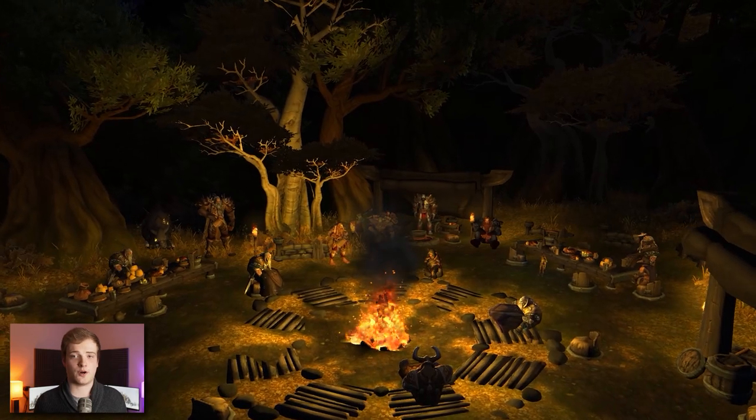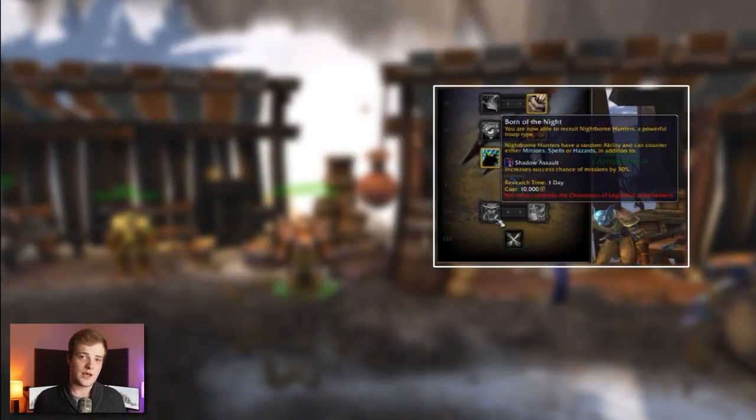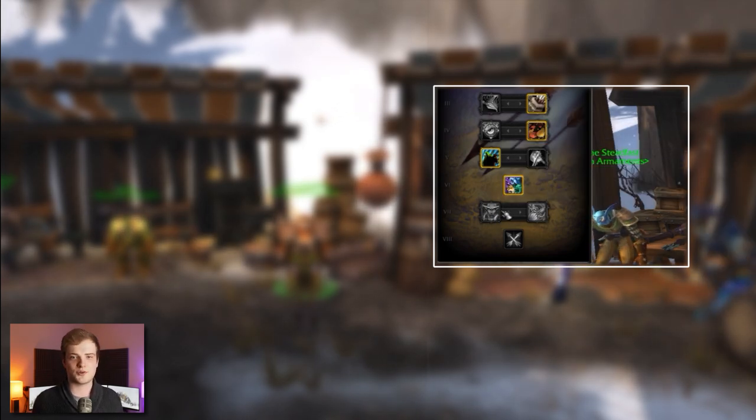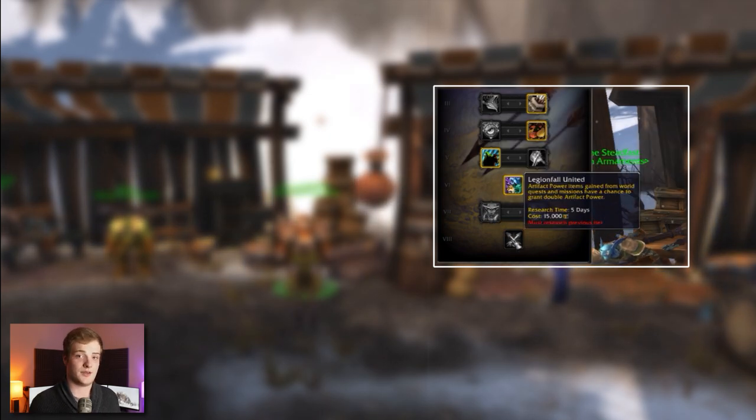Finally, on the topic of order halls, there are some new upgrades. The final one used to be related to your artifact weapon but they changed it — it's now simply a chance of getting double AP from a world quest. You'll also get a new champion from the class order hall quest.